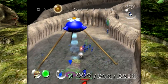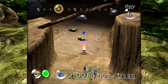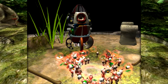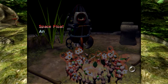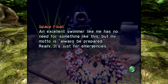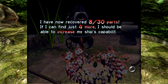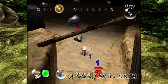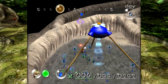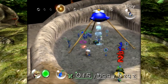You can see off in the distance there's some fire we're going to have to be wary of. For the moment I think we're going to have the blue Pikmin take these. After that, we should be good in terms of numbers. We can only get 30 more that we can actually sprout because then we'll have 100 Pikmin on the field. For our first day, 30 is kind of all we need. The space float - an excellent swimmer like me has no need for something like this, but my motto is always be prepared. I've now recovered 8 out of 30 parts.